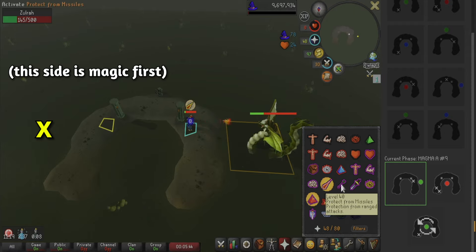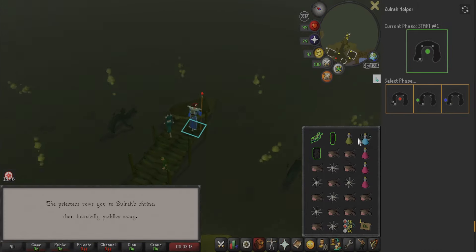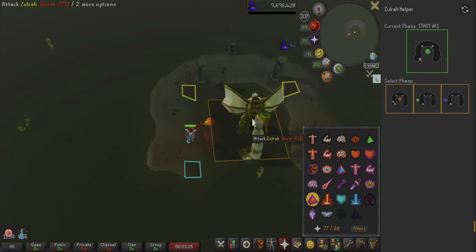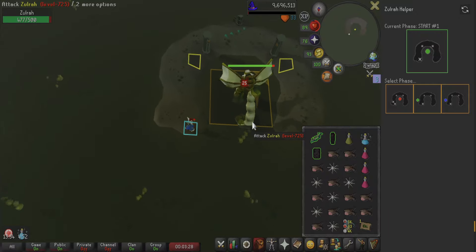If she spawns on the left side, she'll start off with magic, then ranged, back and forth until that's it. So with our full trip, the Zolra plugin is going to tell you where to stand. You can see on the helper it has a white X at the bottom location — that's where we go. She'll always begin with her green ranged phase; use magic against this and stand in the spot where the plugin tells you to.